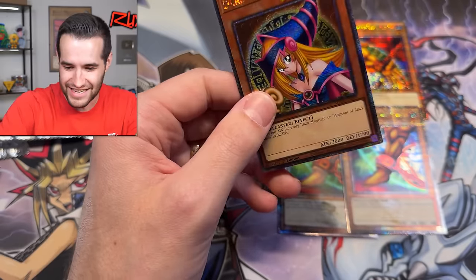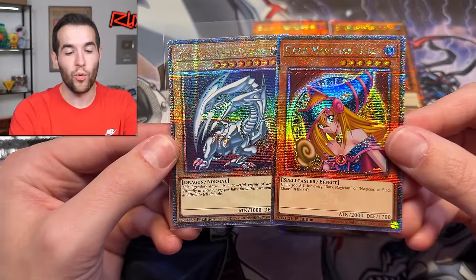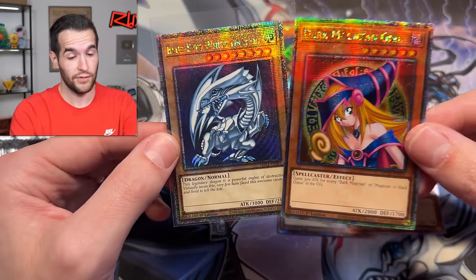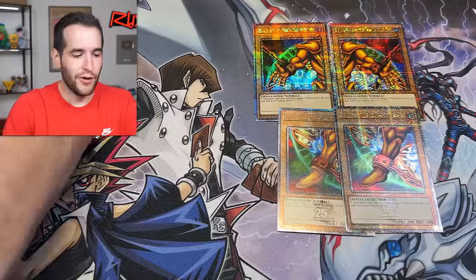Okay, let's just take a second - there is an alternate art of this, but let me know in the comments right now: which is your favorite, the Dark Magician Girl or the Blue-Eyes? It will say something about you. Rhyme, I know you're picking the DMG - okay, I'm just kidding. Three packs left. Two amazing pulls in a row.